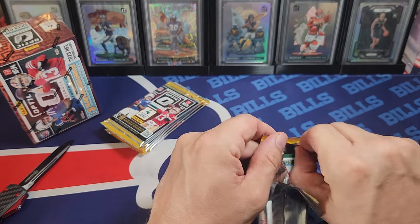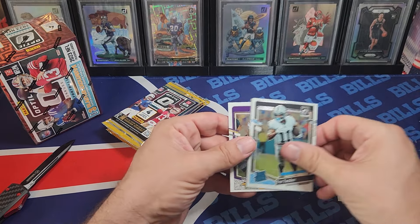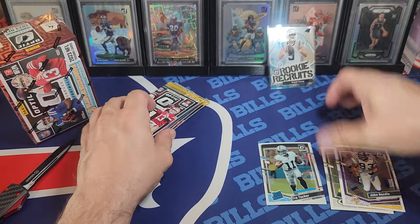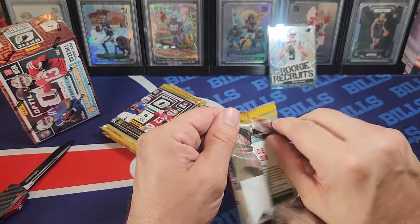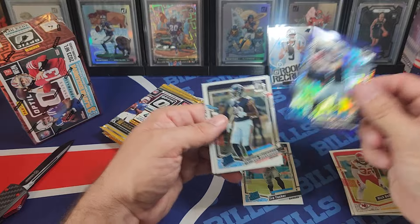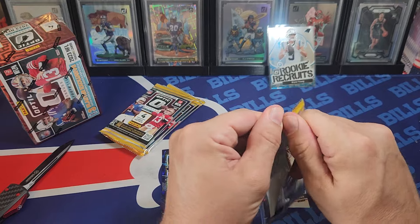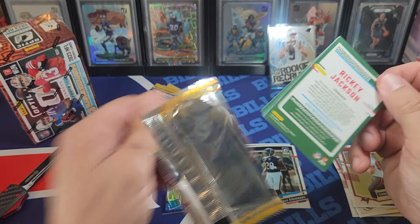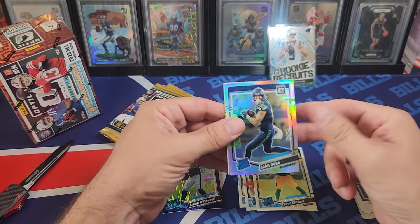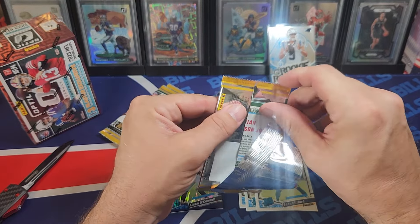These are all blaster packs. The format is four cards per pack, six packs per box. You get one insert per box, two hollows, and three purple shocks. These are the Walmart version. You can get mythicals — that's the purple shock — blazers, rookie kings, and downtowns as the four case hits. You can get short prints as well. If I hit a short print I'll show you what it looks like; there's fire emojis and glitters.